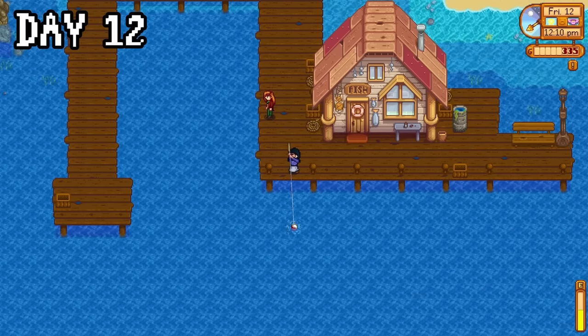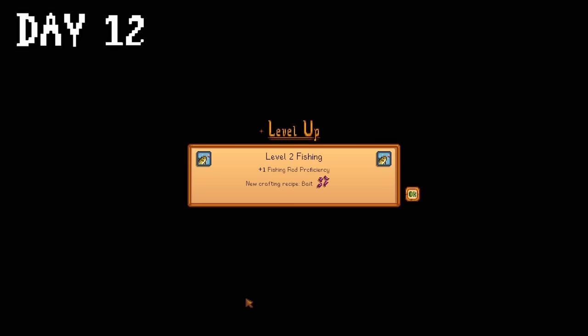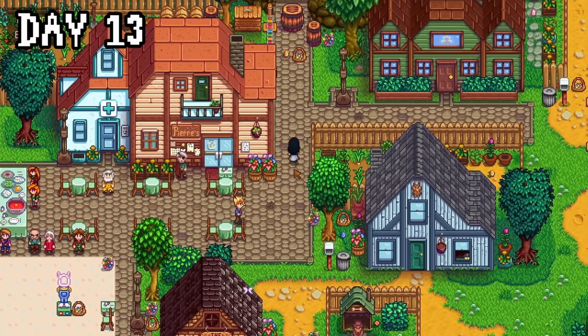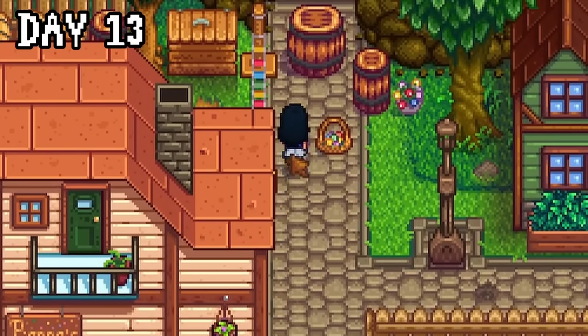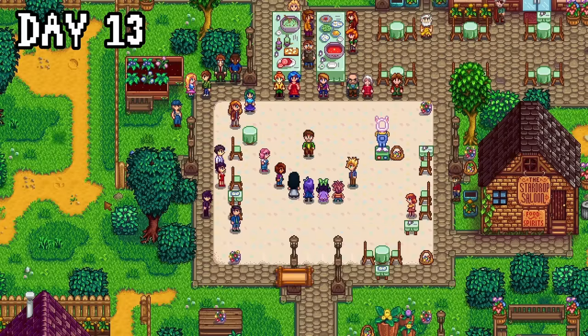I realised I hadn't done nearly enough fishing, so I went to the pier for the day and made a bit more community centre progress. Even though fishing isn't my favourite thing, I managed to level it up, as well as foraging, so I'd call that a small success. Day thirteen is the day of the egg hunt, and I didn't win because I forgot how to pick up an egg and then left it behind — there was this egg taunting me and I couldn't figure out how to get to it. Sophia won instead, but I was fine with that because of the sprinkler she gave me.